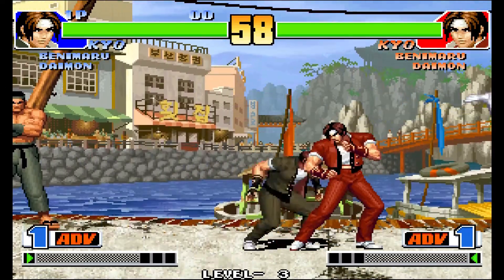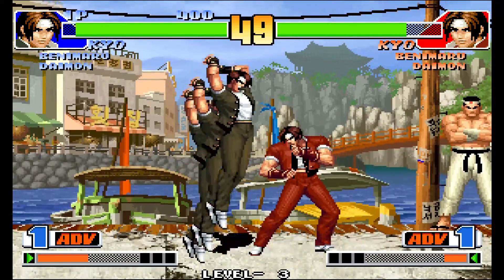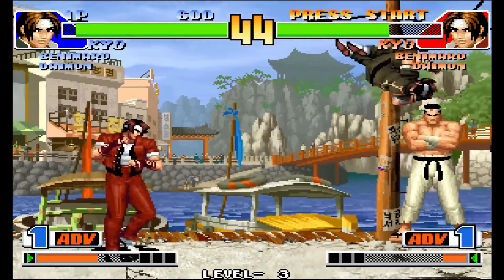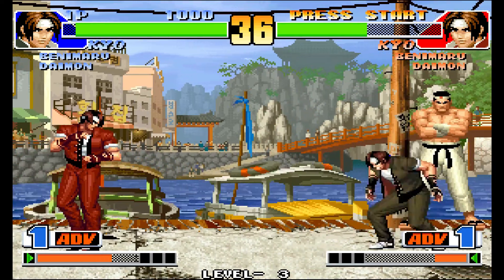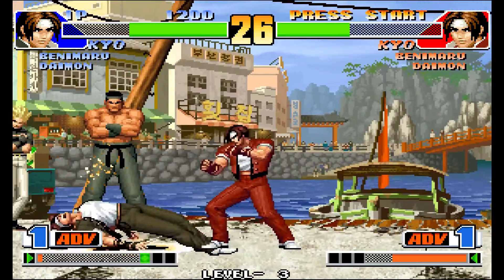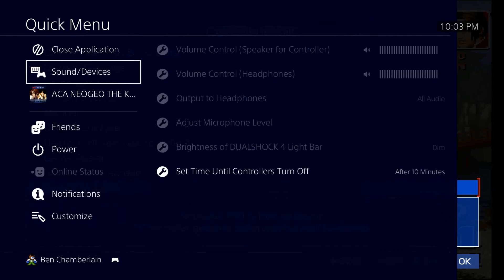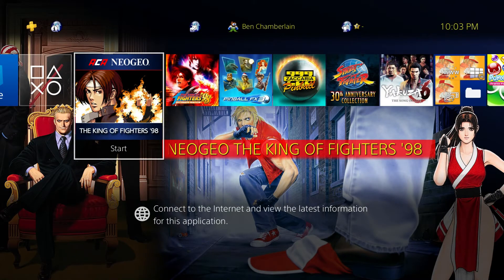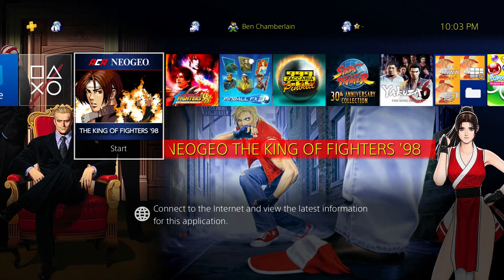You can go ahead and play. I have no idea what the buttons are mapped to right now, so I can't really play this. Personally, stretching old 4:3 games into 16:9 widescreen is really not my thing — I prefer to stick with the original aspect ratio — but some people like to maximize their pixels on their TV. Whatever you want to do, you can do that here in the ACA Neo Geo version. That was just a quick little demo. If you want a nearly widescreen KOF 98 on PS4, that's how to do that. Thanks for watching, and I hope that answered the question for you.